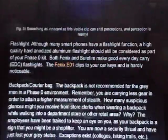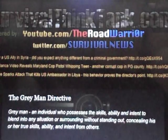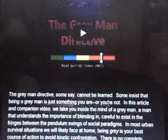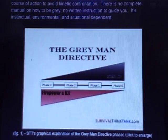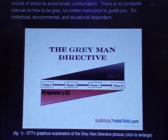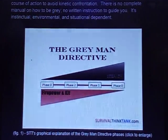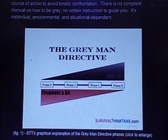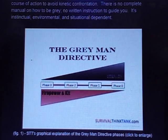It gets you thinking. Check out survivalthinktank.com — the links are down below to this site and the Road Warrior YouTube channel. There's your Gray Man Directive from phase zero to phase three: you go from being more stealthy and blending in during phase zero, to less stealthy with more firepower in phase three. Thanks for joining me, guys — let me know what you think. Appreciate your input, and if you have anything to add or a video response, please do it. Remember: stay ready and stay strong. This is Anthony signing off — God bless and take care.